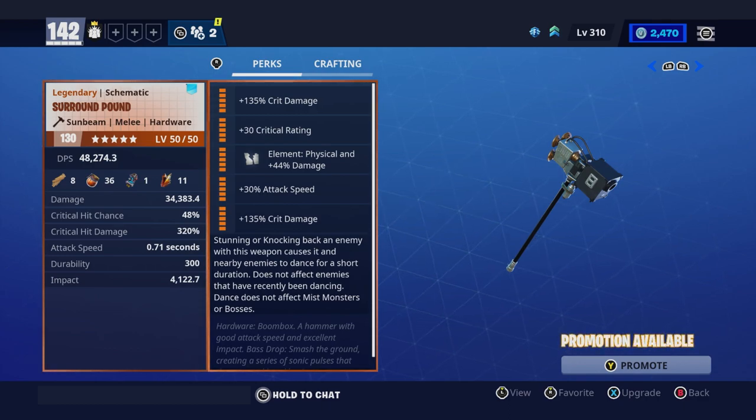Two crit damages, a critical rating, physical damage, and an attack speed. This is impressive hardware, because it has an attack speed of .71 seconds when you apply that legendary bonus, sitting at 320% critical hit damage and 48% critical hit chance — it really does a great job.